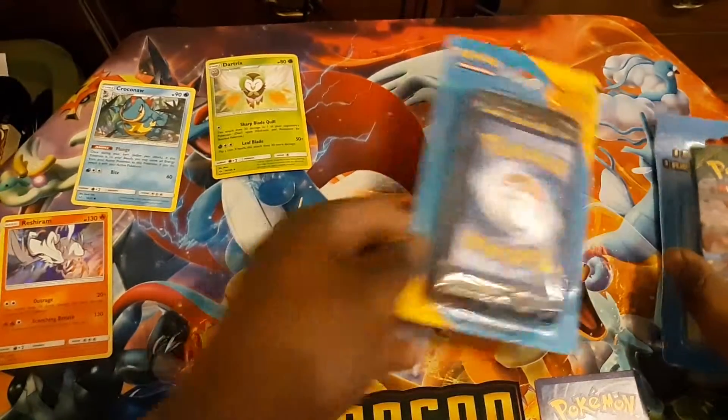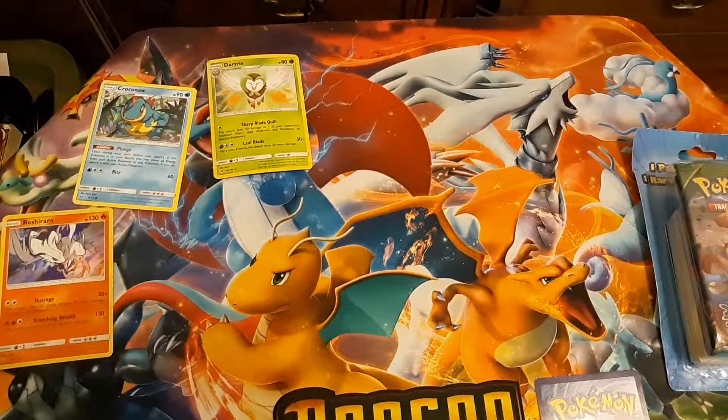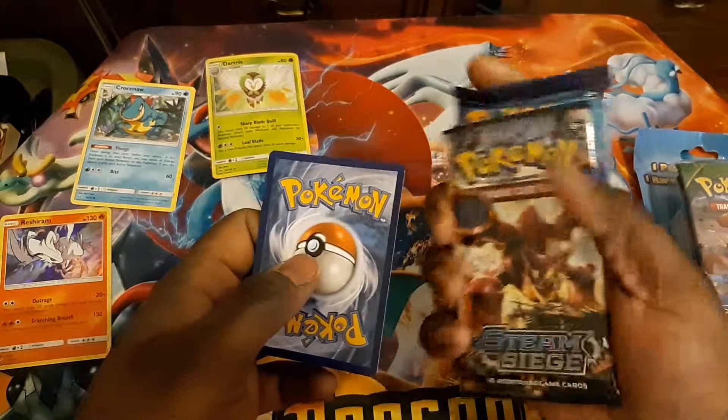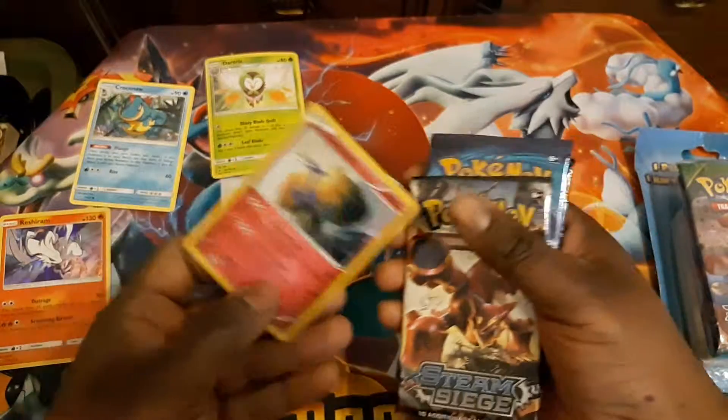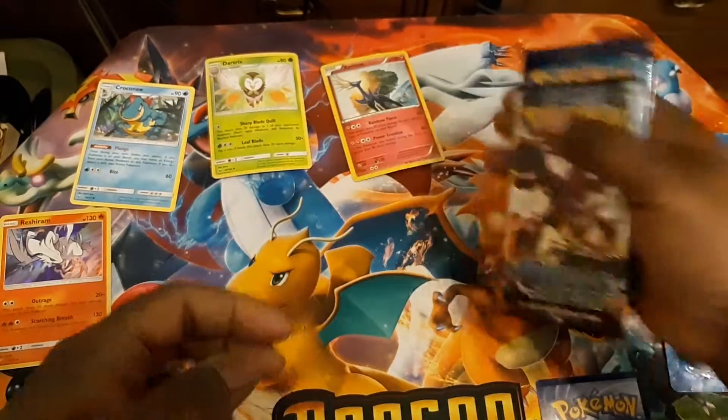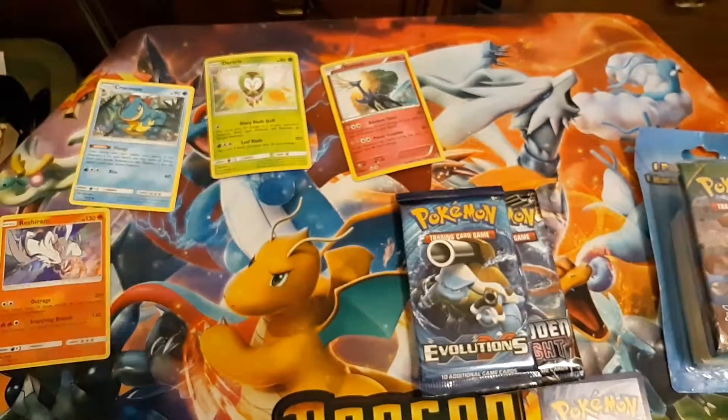Let's open this next, because this is three packs and a card — usually an EX or GX. Unlike the Walgreens one where it's two packs. So our three packs are Steam Siege, Evolutions, and Forbidden Light. Basically going in chronological order. The card here is going to be a Xerneas reprint holo from the Blister Pack. Basically you got yourself a Blister Pack here.